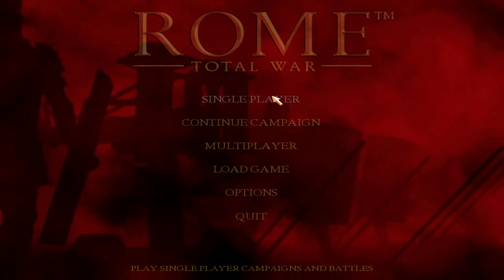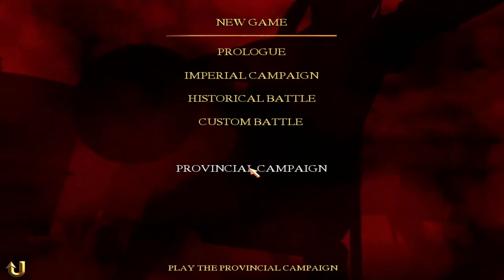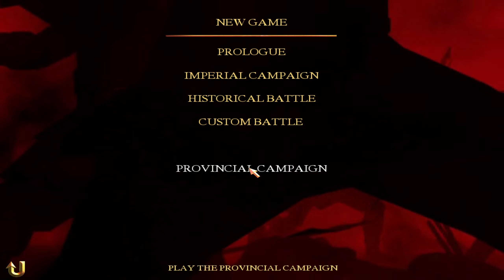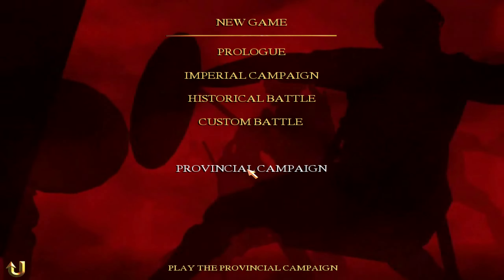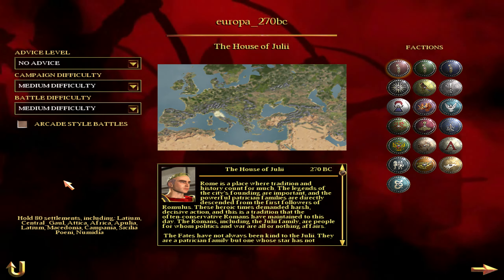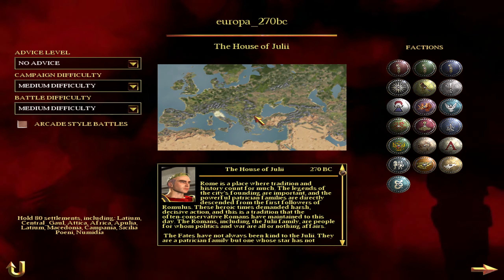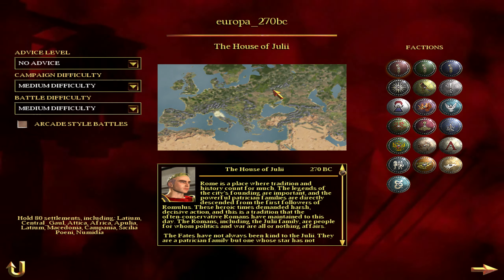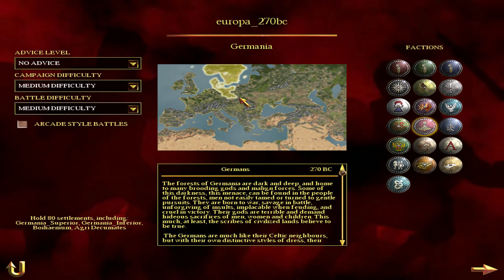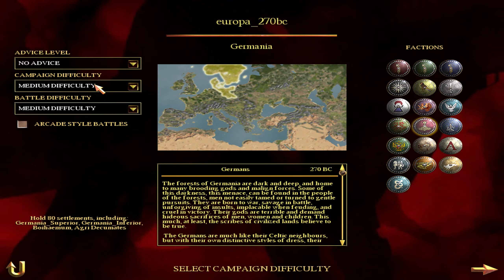We're going to go ahead and do a single-player campaign. The Rome Total War Darth Mod campaign - if you want to access it in its entirety and have the proper big map and all the goodies, you go into the Provincial campaign and select Europa 270 BC. We've got the Darth Mod campaign and the mod's most massive gameplay map. Our faction today, you've probably deciphered from the title - the Germans. We're playing as Germania. No advice, because I don't take advice from these silly people.